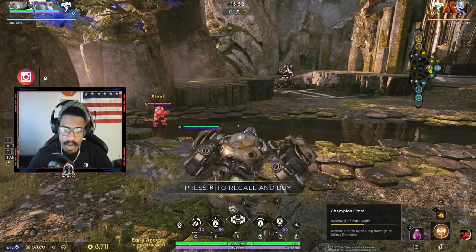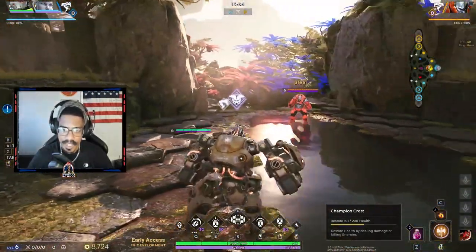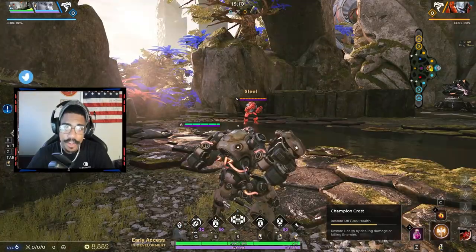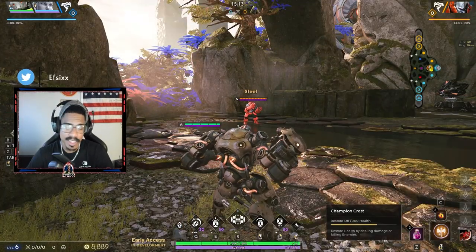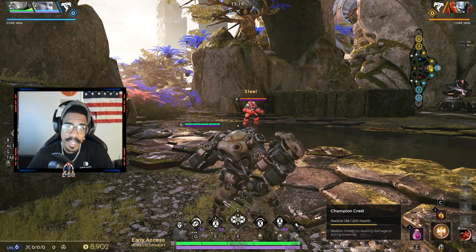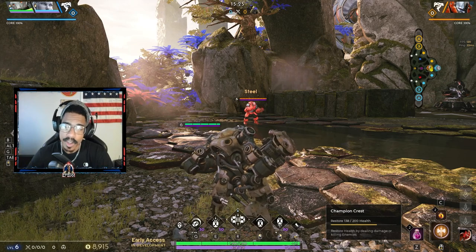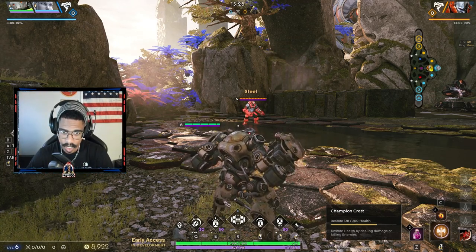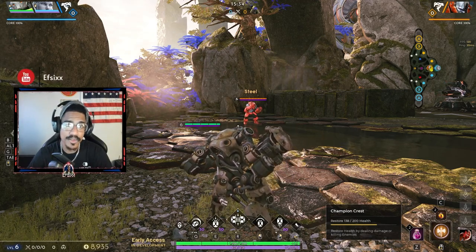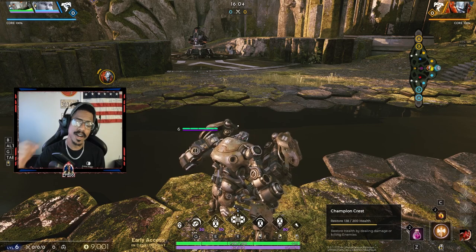Another useful tip: if you're going up stairs to an objective, you can dash over because the fall mechanic in this game is forgiving enough to just jump over. Also, if you're playing Crunch there's no reason not to have abilities on instant cast. With instant cast, the ability activates when you press the button down; with quick cast, it activates when you release. That latency difference matters for Crunch's fast-paced combo sequences.